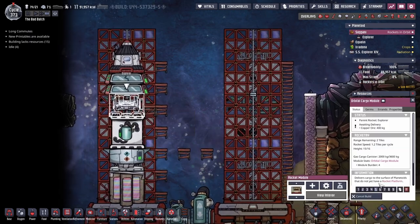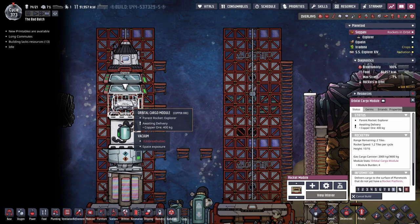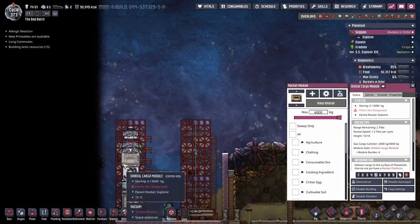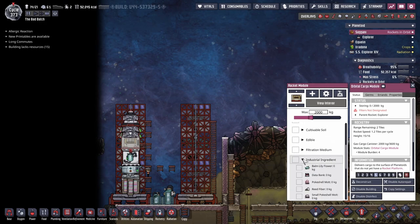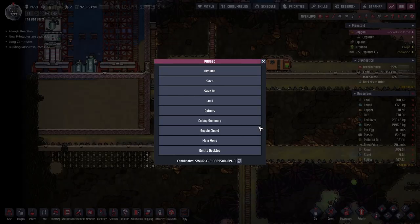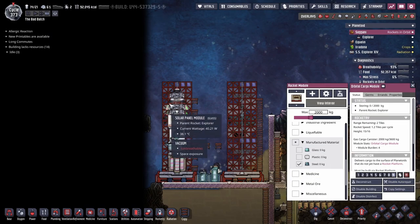I've got my orbital cargo module. All I'm going to do is throw some metal in there. We'll go over to the asteroid and dump it on the asteroid. How much steel have we got? We've got 9.8 tonnes of steel, so let's just throw 9 tonnes on here.